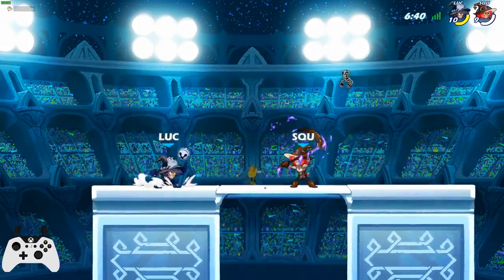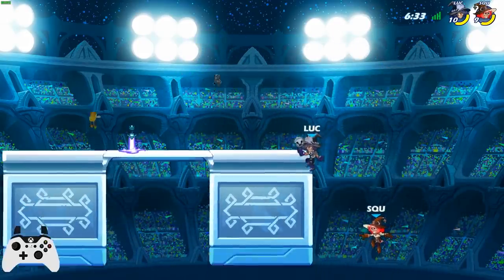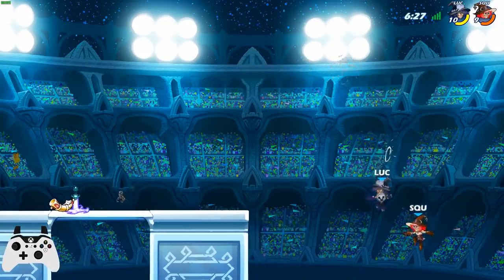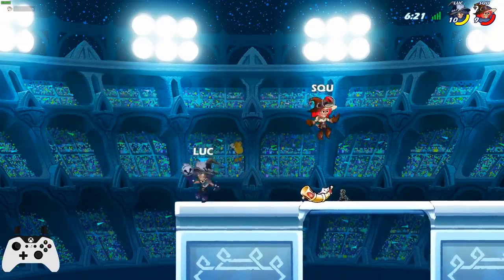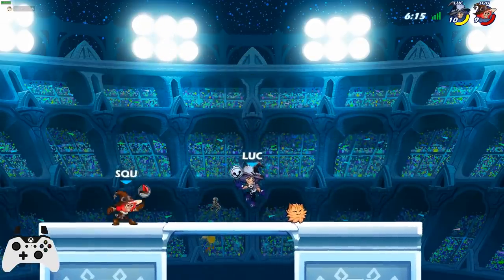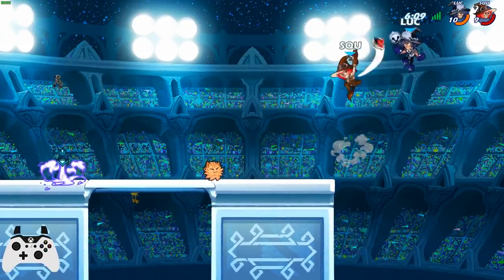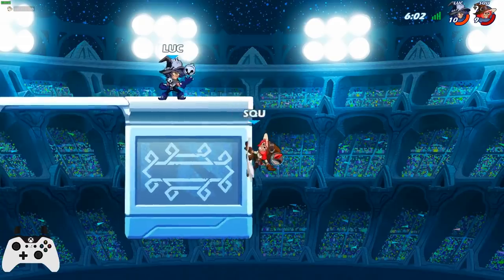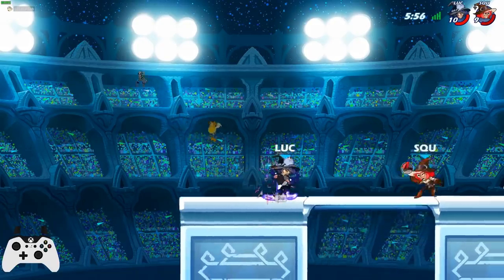All right, I'll show you the orb combo — this is the bread and butter orb combo. I do this constantly if I see them waste their dodge. You can do that all the time — any time you hit with a sidelight, just automatically down light, because it's basically a true combo, or pretty dang close. From there you follow up depending on your health — you might just follow up the down light with a recovery, and that can sometimes kill.